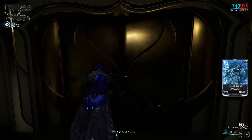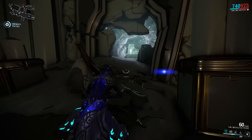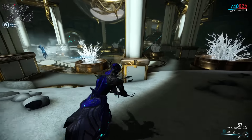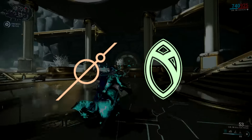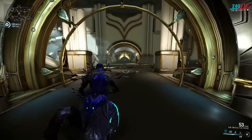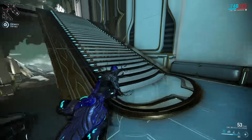Oberon is one of the few Warframes that have 5 augments for their abilities — 4 of them are used for PvE and 1 for PvP. You can get his PvE augments by either reaching the rank of General under Steel Meridian or the rank of Flawless under New Loca and spending 25,000 standing. The PvP augment can be bought from Teshin if you're the rank of Tempest or higher in Conclave, also for 25,000 standing.